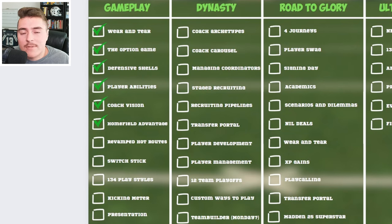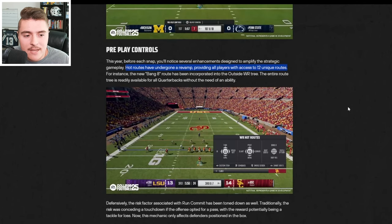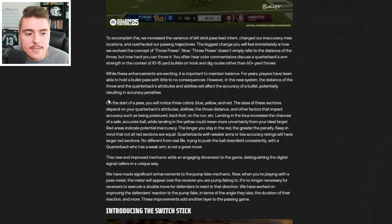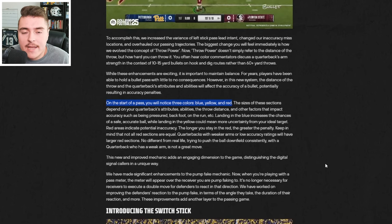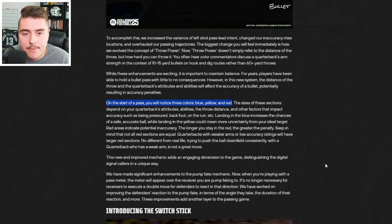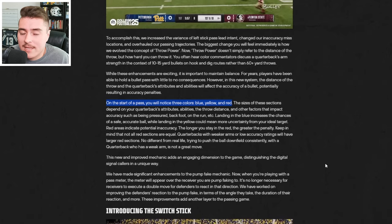There was a short note about revamped hot routes in a deep dive, but it is a huge addition, allowing all quarterbacks and players access to 12 unique routes. On the topic of passing, there's also a passing meter added to the game — blue, yellow, and red. You want to get it as blue as possible to be extremely accurate on your throws. However, if you hit red, you still might get it there — it's just less of a chance.